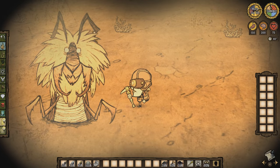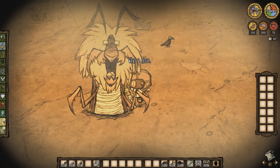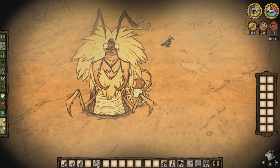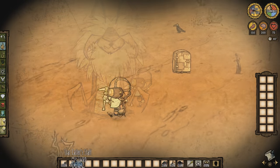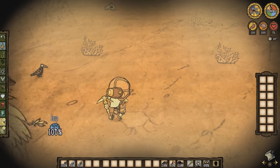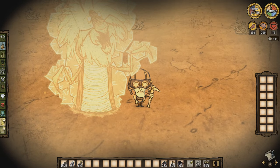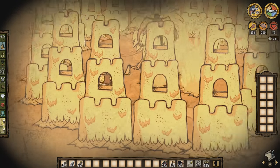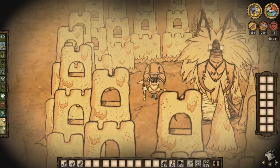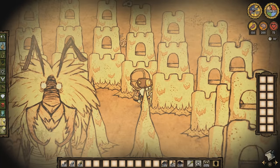Last but certainly not least, we have the good old antlion. The antlion was introduced in the last patch but has had some changes made. You can now give cut stones and thermal stones to the antlion as another method of appeasement. When feeding the antlion a thermal stone, make sure it isn't incredibly cold or very hot, otherwise you're going to have a very angry antlion on your hands. Doing this will make the antlion aggressive and you can actually fight it now. The antlion will attempt to box you in a small area with sandcastles, and then while you're trapped, you'll be attacked with sand spikes.